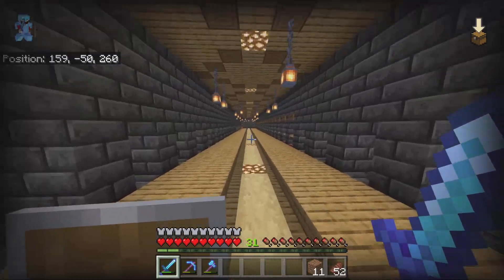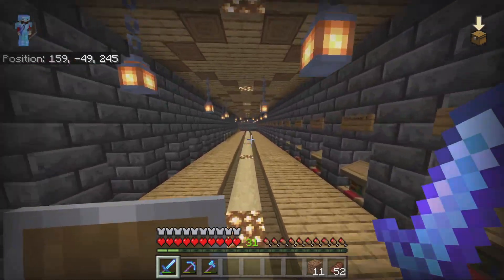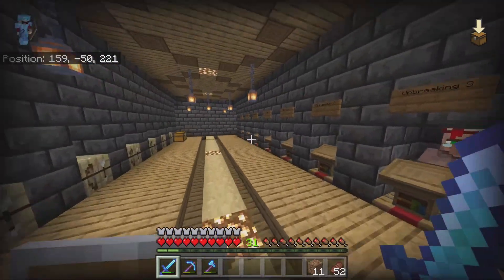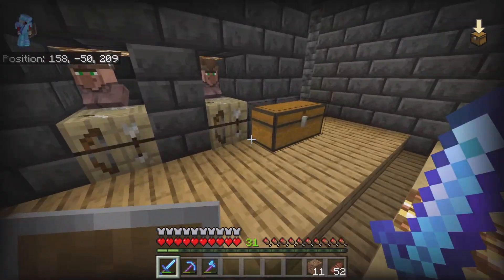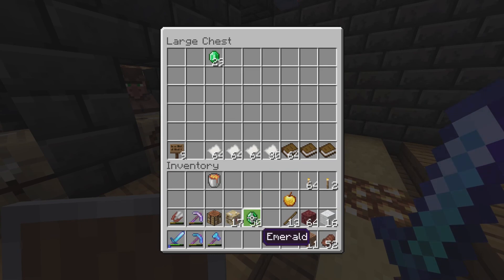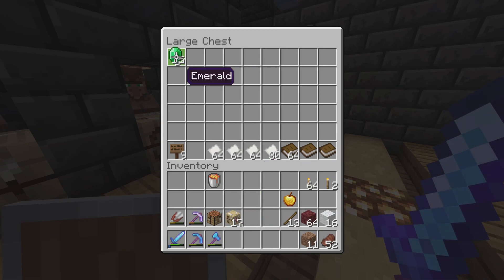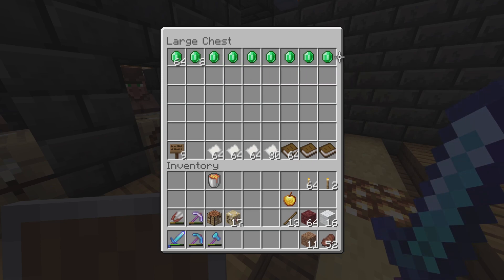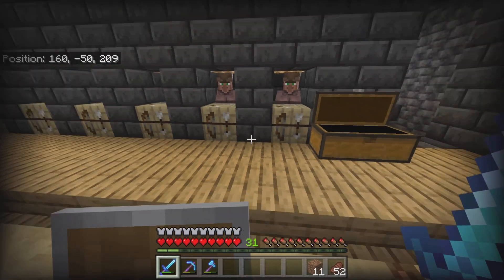This is going to be easy emeralds and easy book trades to get perfect armor. Right now we're sitting at a stack and fifteen. I want this whole top bar of emeralds filled. And of course we have a ton of paper we can trade with some sugar cane too.